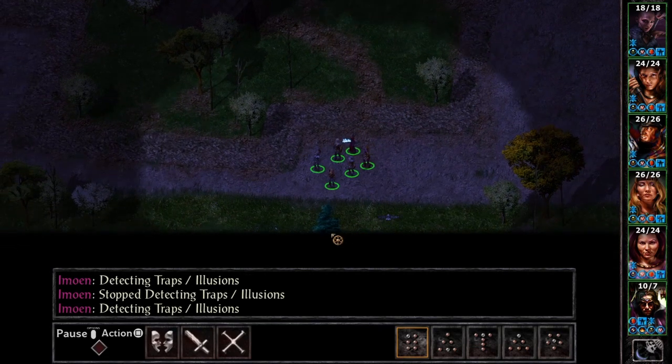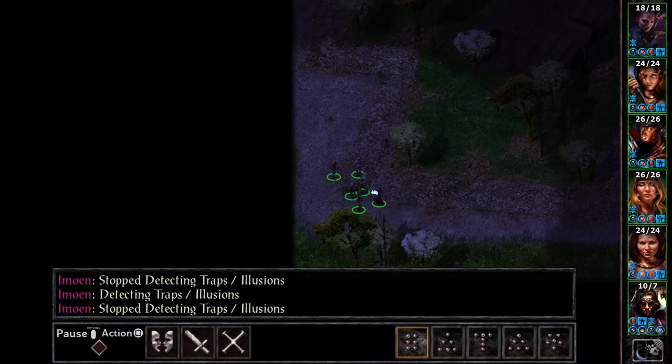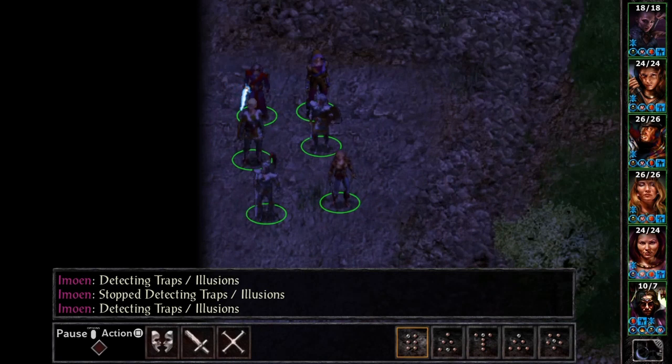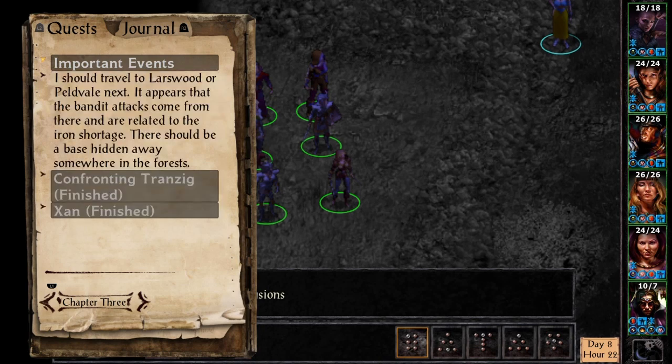I'm playing Baldur's Gate 3 with a character named Liar Jane, and this is actually the first time I created a Liar Jane character — here in the original Baldur's Gate. Let's see... mage spells, journal. I should travel to Larswood or Peldvale next. It appears that the bandit attacks come from there and are related to the iron shortage. There should be a base hidden somewhere in the forests.